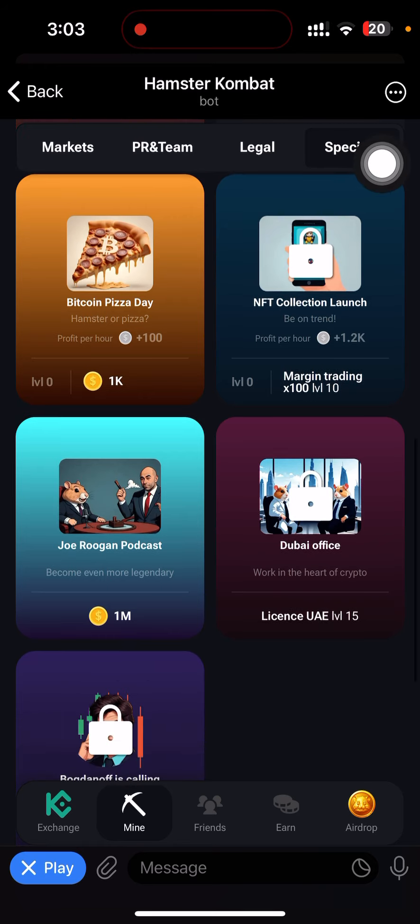These particular cards are the ones I need for my daily combo and they are locked. To unlock these cards it is very simple. The only exception is if you need to refer people — you cannot bypass that. Right now, let's say I want to unlock this card: NFT Collection Lounge — I need this card and it is locked.